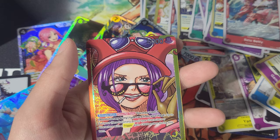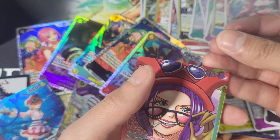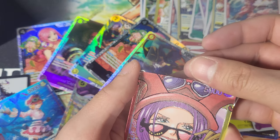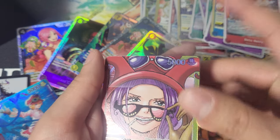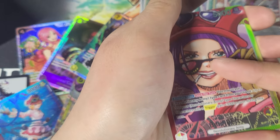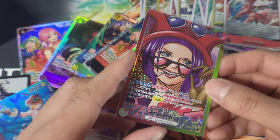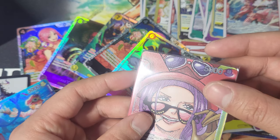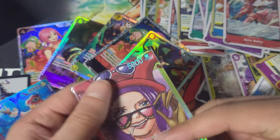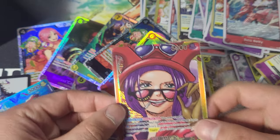If I was gonna choose what three alt leaders we got in this case — one case has four alt leaders total — I'd say it's Bello Betty, Sakazuki, Luffy, and Sabo. Yeah, those are definitely the four I want. So I pulled one of four so far — can we pull the last three? We got one, we got one.